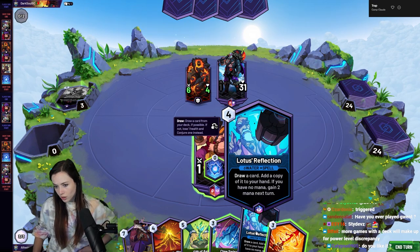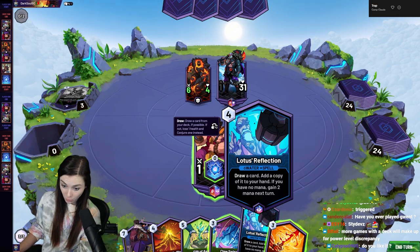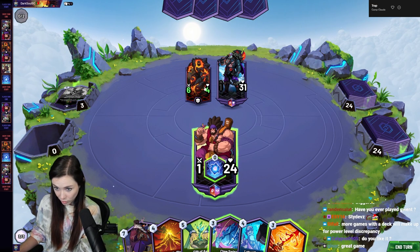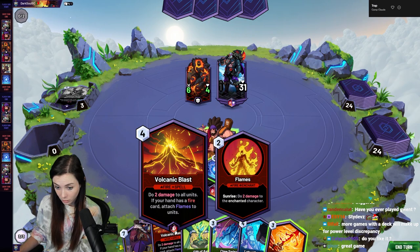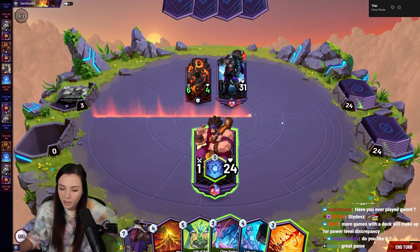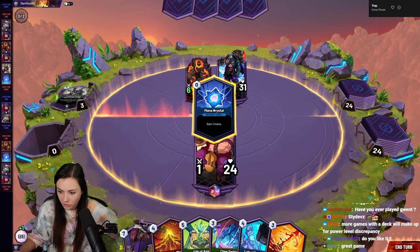Okay, so we could draw a card — this is a mana crystal. We could ramp this out and then next turn we would have two mana, so on four we'd have six mana next turn. We could also just kill this thing right now with this because I do have a fire spell in my hand, so it'll deal two and then attach flames to it. That feels like not so great though. But I could get more value out of using this because it's an AoE card. Alright, let's just do this.